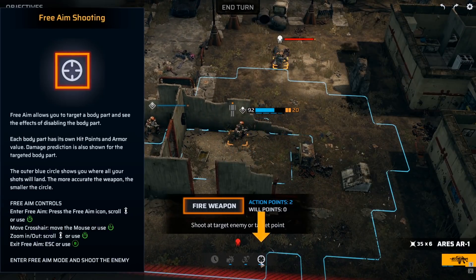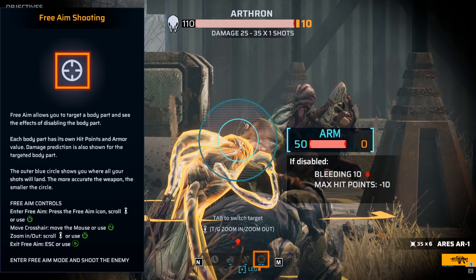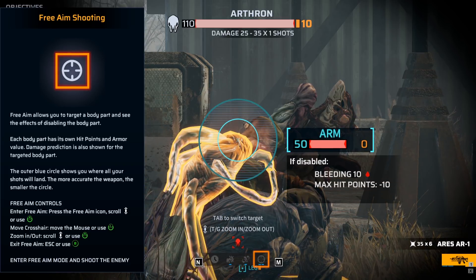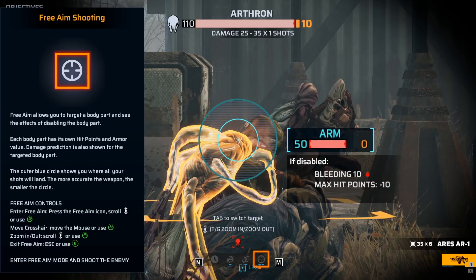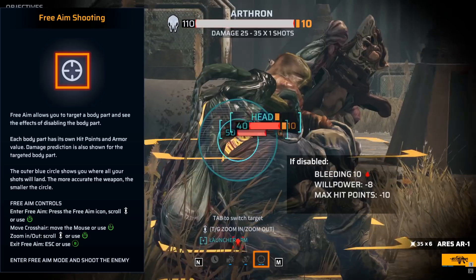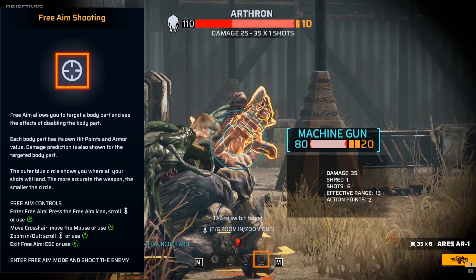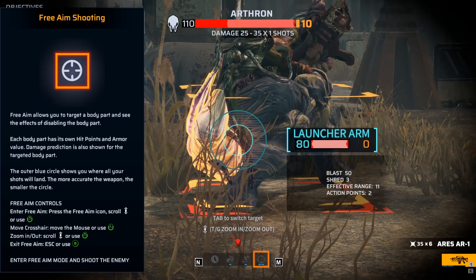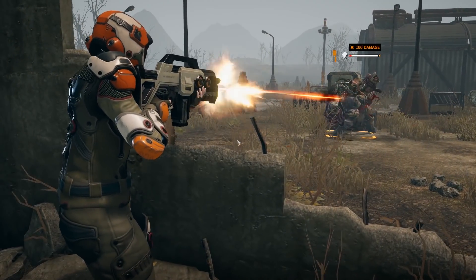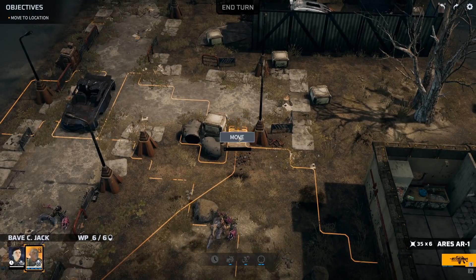Attempting to reposition. Free aim allows you to target a body part and see the effects of disabling it. Each body part has its own hit points and armor value. The outer blue circle shows you where all your shots will land — the more accurate the weapon, the smaller the circle. I can zoom in specifically. Arm, arm, leg — where's the head on this monster? I guess I'm just going to aim for the torso. I like this free aim system, that's really cool. The fact that you know where your bullets are going to land is really going to cut down on RNG.